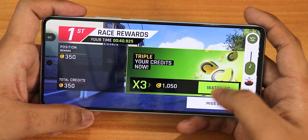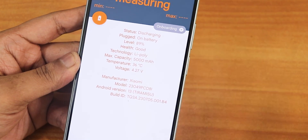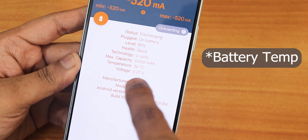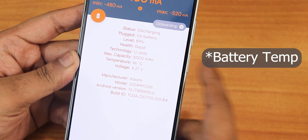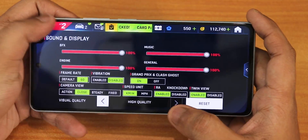Pretty much a constant 60 FPS with performance mode in Asphalt 9. The room temperature is about 27 degrees Celsius, and after one round of Asphalt 9 the phone's temperature is at 36 degrees. The game is currently set to high quality.